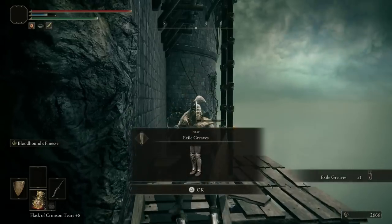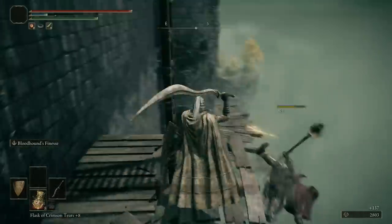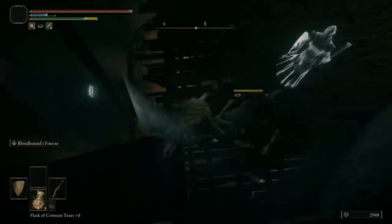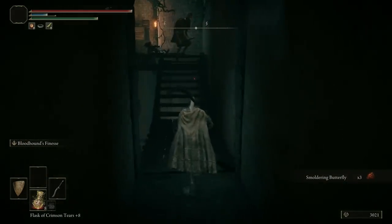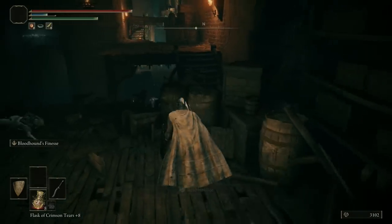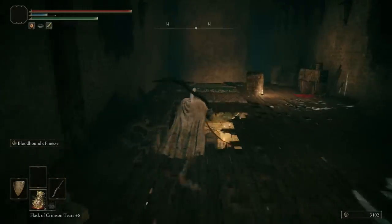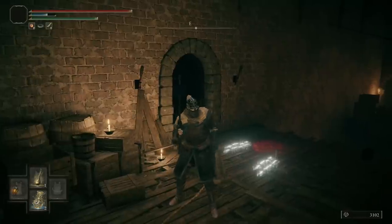Take out the firebomb thrower with R1 and wait for the guy on the ladder to come down — sometimes he just sits there, which is really annoying. Once you climb up the ladder you come up behind the firebomb guy, so he's no longer a threat. Pick up that item — it's the butterfly again, very trolly. Now head into this darker area; I'd recommend putting your lantern on before going in.